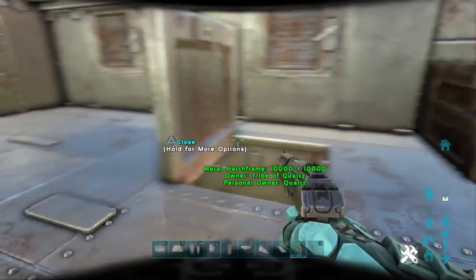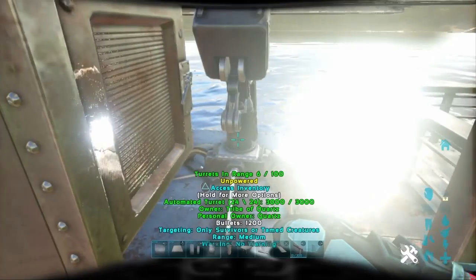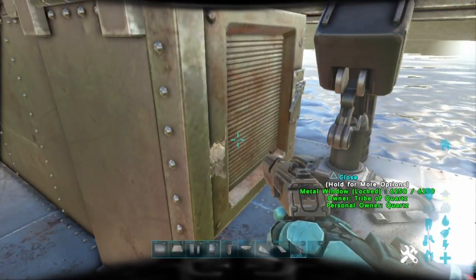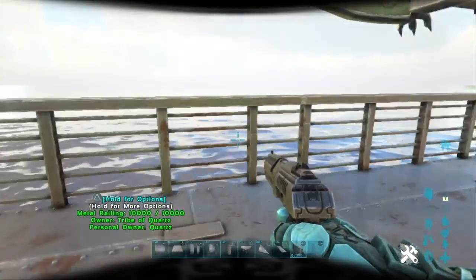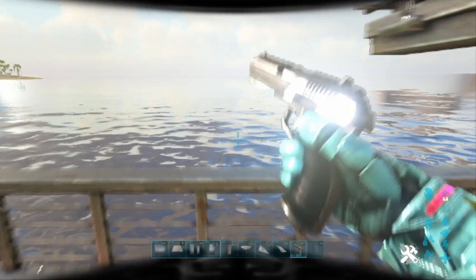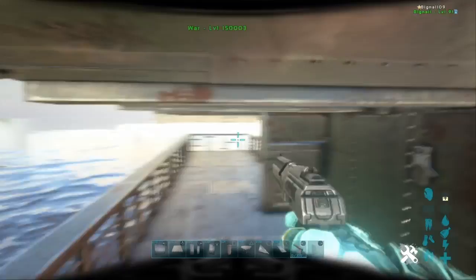On the second floor you don't have that much, except for four storage boxes, but if you come out here you can see you've got your access to your turrets. There's another exit to outside, and out here you've got your balcony. From the balcony, if you're getting raided you can defend from out here, and even if you're raiding someone you can shoot while on here.